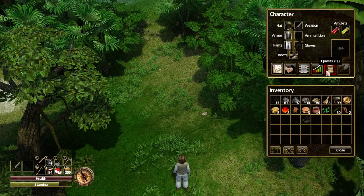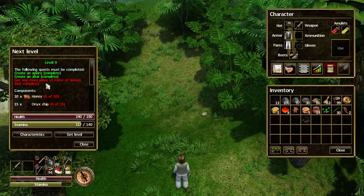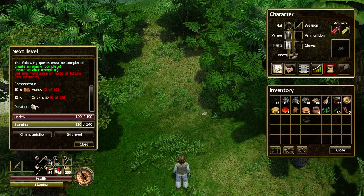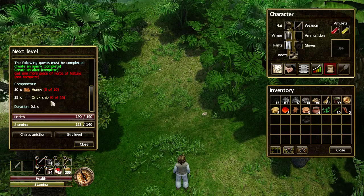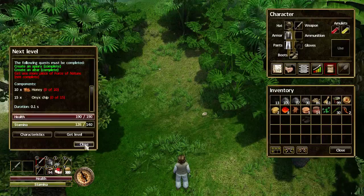If we look at what else I need for the next level: I need to get another piece of the Force of Nature, which I'm working towards equipment and food wise. Then I'll need 10 honey, but these are the killer — 10 and the 15 onyx chips. I'm probably going to find those in the next zone, as they drop off of the creatures. The timer's gone — I better call it here.